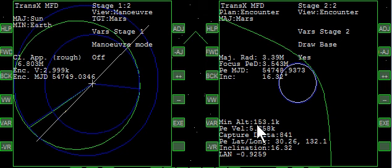Notice it's still approximately the same altitude. The last thing we'll do is a tutorial on how to use TransX to insert an orbit around Mars. So let's go ahead and turn it over to where it says on.